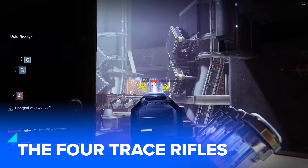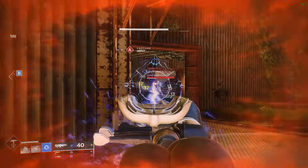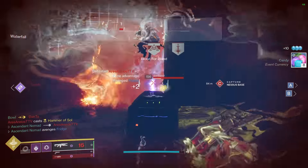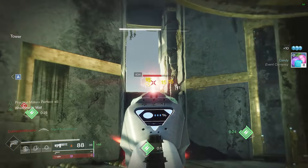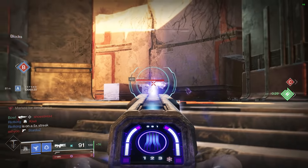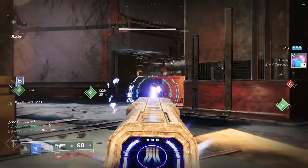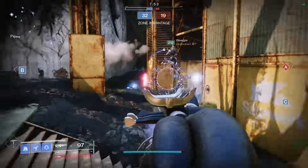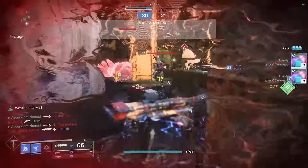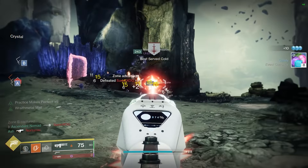I'm going to take a minute here to dish on four very special weapons that don't get the credit they deserve: the four major trace rifles — Anarchy Scepter, Cold Heart, Prometheus Lens, and Wave Splitter. They're so good at killing people that I'm genuinely shocked we're not seeing them more often. There's absolutely no excuse to be sleeping on a 0.67 to 0.73 optimal time to kill, with a 0.93 body shot time to kill, at ranges that make hand cannons suddenly think twice, with ammo counts that balloon after a single special ammo brick pickup. If you have never even tried one of these weapons, stop this video right now and give it a go.